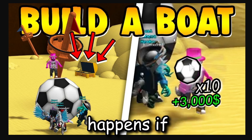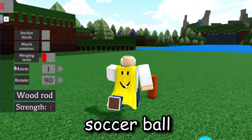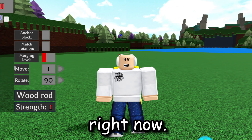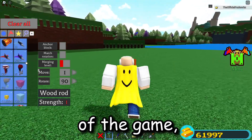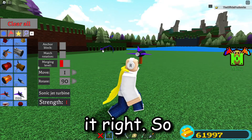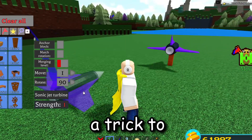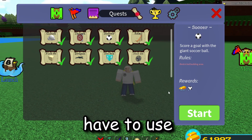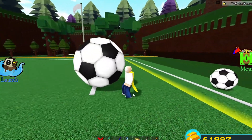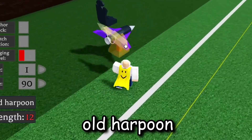One of the first myths I want to try is what happens if you bring the soccer ball to the end. There was a secret inside Build a Boat for Treasure where if you brought the soccer ball to the end, you'd actually get 3,000 gold. Apparently this is still inside the game, but I feel like I've tried it before without luck. There's actually a trick — we have to use our quest item, which is the normal-size soccer ball, and bring it to the end.